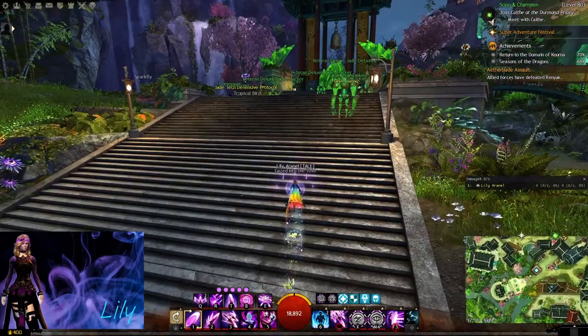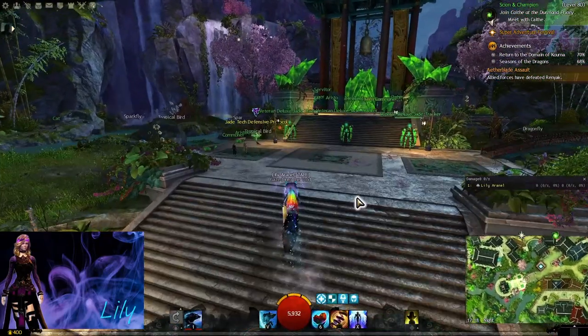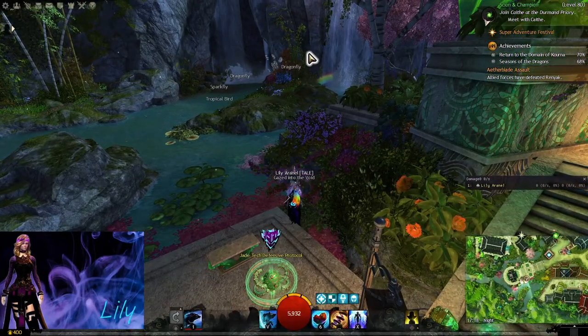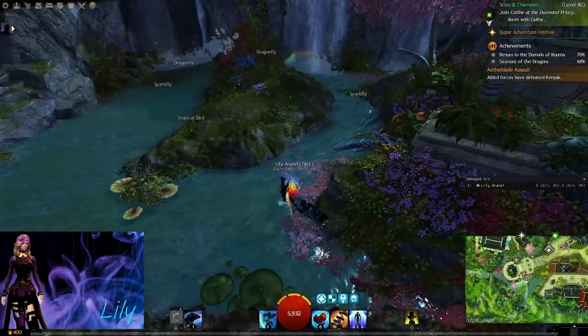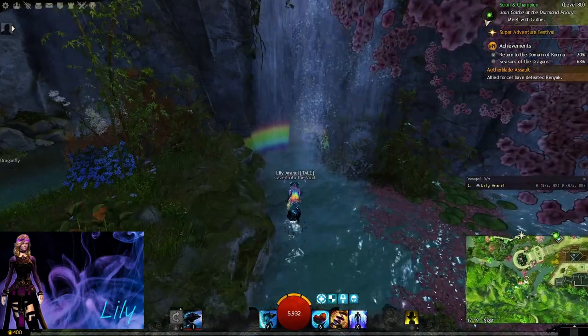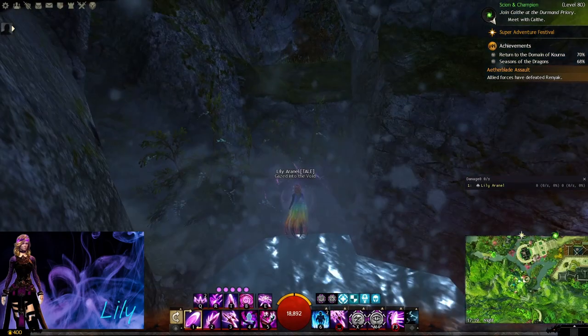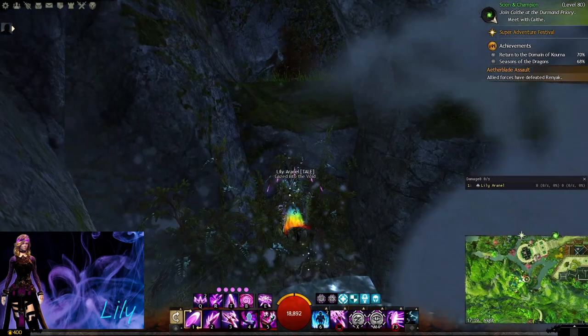We're going to go upstairs past this jade thing. You'll see there's a nice rainbow here — that's what we're heading for. We go past the rainbow, behind the waterfall, and we go up here.